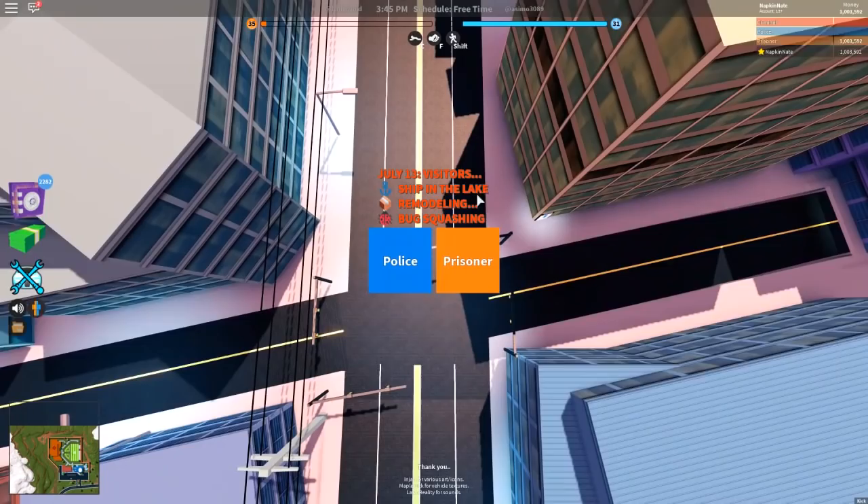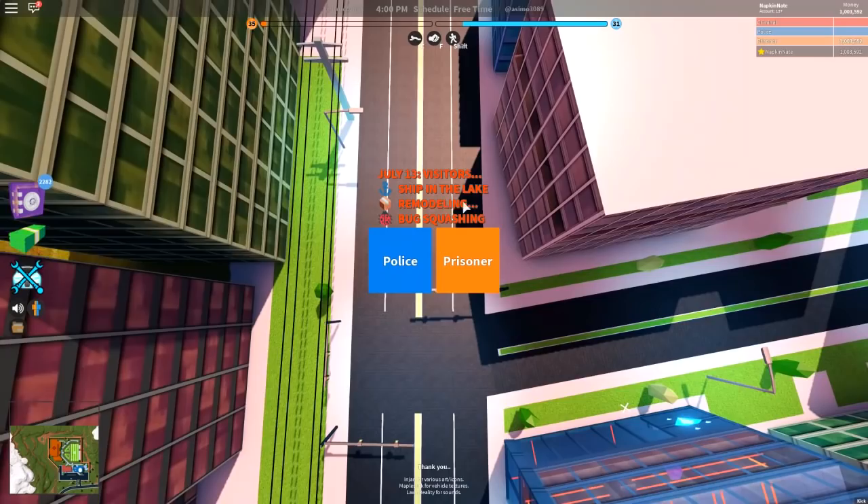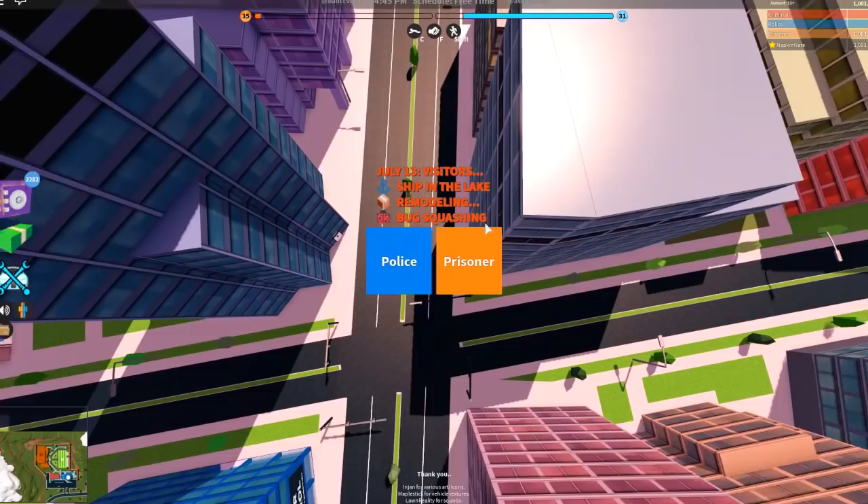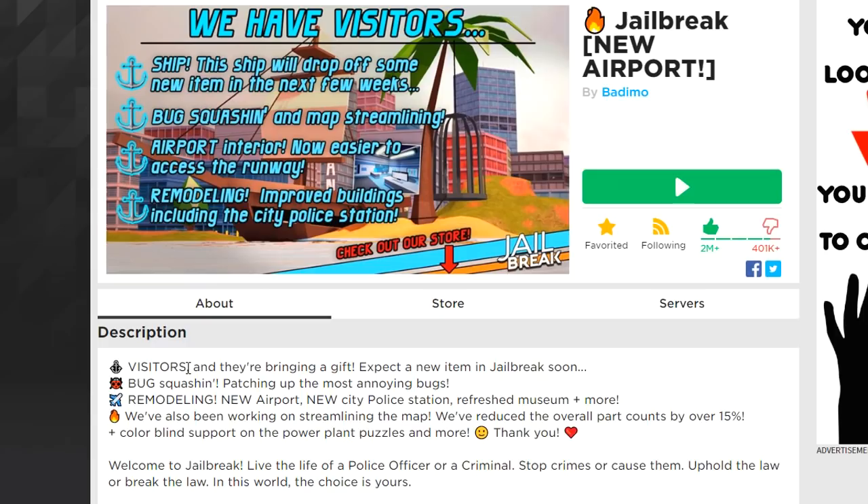Hey guys, Nate here back with another Roblox Jailbreak video. Today we're gonna be checking out the brand new ship in the lake update, also known as the July 13th visitors update. This update adds a new ship in the lake, some remodeling to the game, and some bug squashing. Let's read the description of the game to check out everything they added.